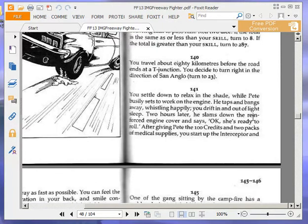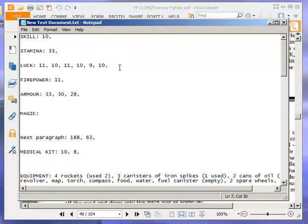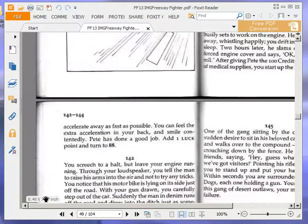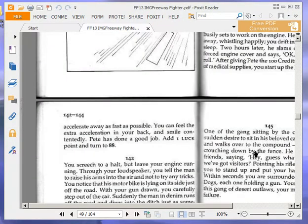At paragraph 141: you settle down to relax in the shade while Pete busily sets to work on the engine, tapping and banging away, whistling happily. Two hours later he slams down the reinforced engine cover and says 'Okay, she's ready to roll.' After giving Pete 100 credits and two packs of medical supplies, you accelerate away and can feel the extra acceleration in your back. Pete has done a good job. Add one luck point — that puts our luck up to 11. We now have a supercharger. Turn to 88.